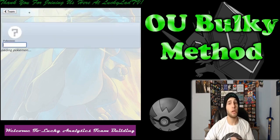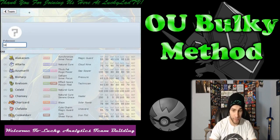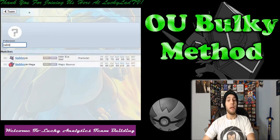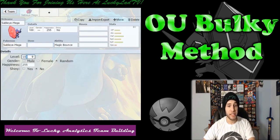I already know exactly what mon I'm starting off with, and that is Mega Sableye. The reason being, I want the Magic Bounce. Magic Bounce is a great hazard control. I'm going to have a Rapid Spinner on here as well. I don't know which Pokemon it's going to be, but this works as a great hazard control.